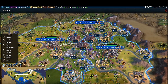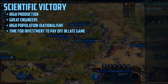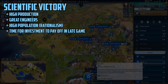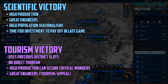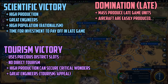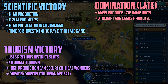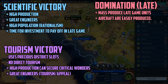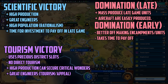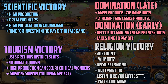Now that you understand the basic strategy, you need to know when and where to use it. It works best if you're going for a scientific victory, since campuses, commercial hubs, and industrial zones all play a key role in getting enough science, production, and growth to power through the late game. It's a little less useful in a tourism game since you'll want holy sites and theater squares. For domination it's perfectly fine, especially for late-game units and air power. For early domination, you might be better off focusing on campuses, encampments, and entertainment districts. I wouldn't use this in a religious victory except for fun.